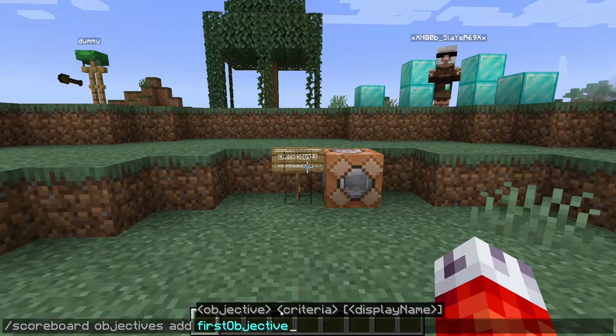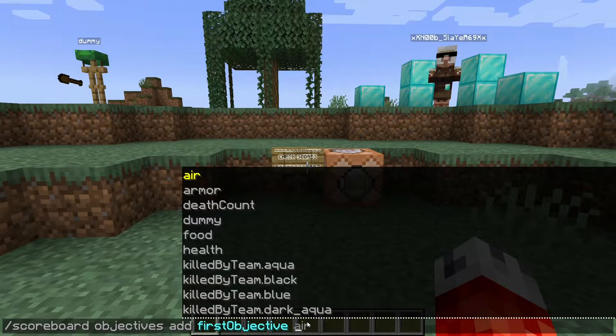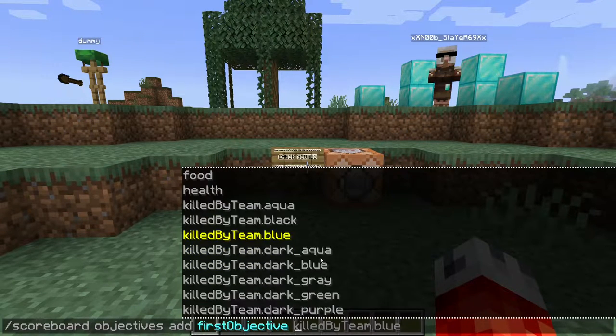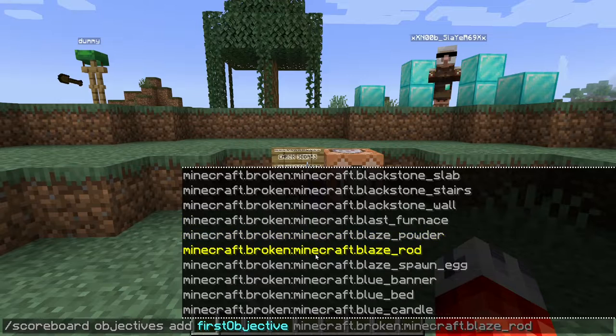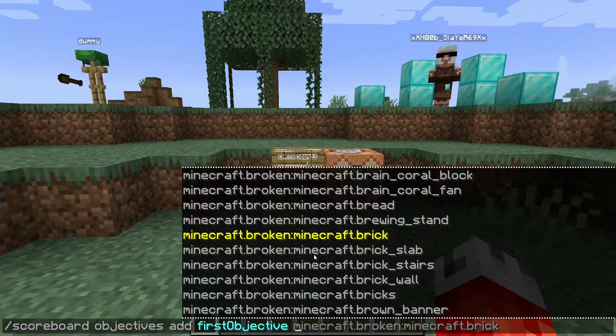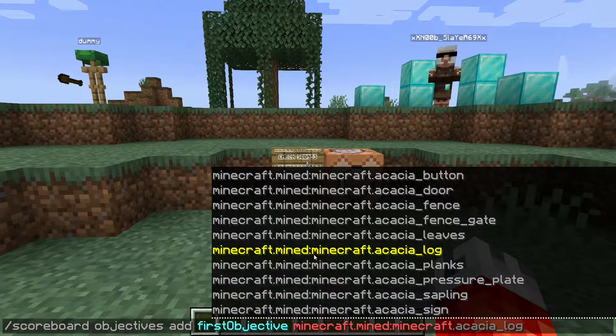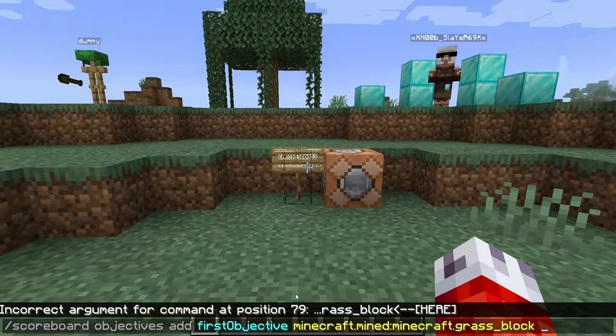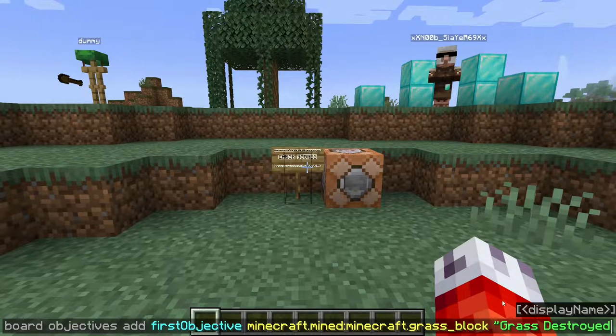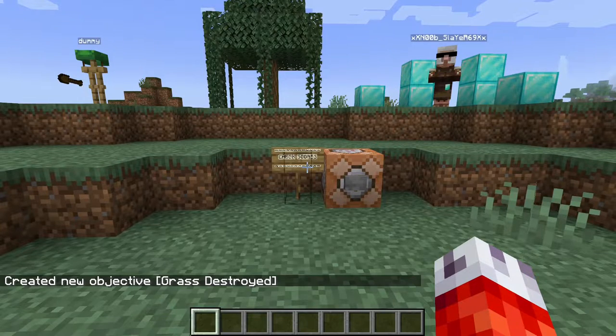Now that we've set up our first objective, we actually need a criteria for the objective to track. This is the thing that will actually be incrementing the points of the scoreboard. Minecraft has a ton of built-in criteria that the game already uses to track things for advancements, like if you've crafted a certain item or how many times you've died. We'll start simple and make our criteria be minecraft.mined:minecraft.grass_block. As you might have guessed, this objective will now be tracking every time the criteria of breaking a grass block is met. And if you plan on displaying your scoreboard visually, you can give it a display name — I'll name it "grass destroyed". And there we go — our first scoreboard has been created.